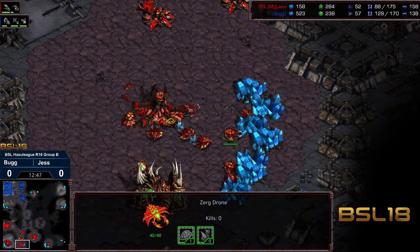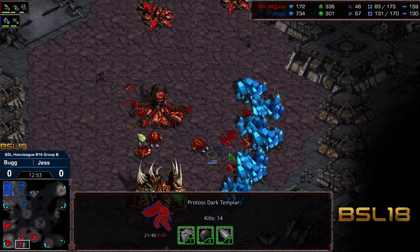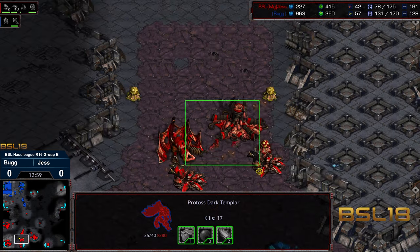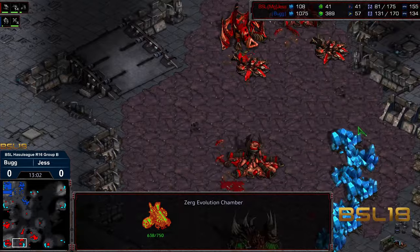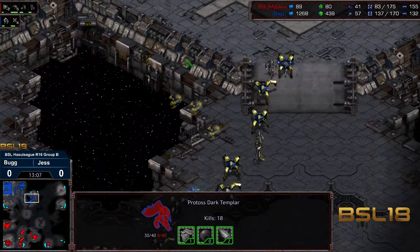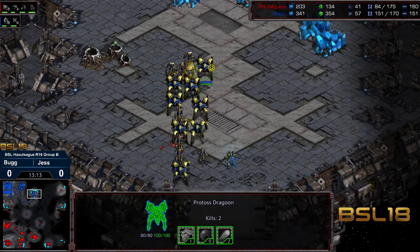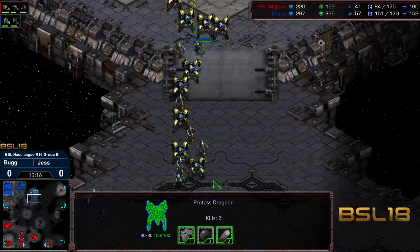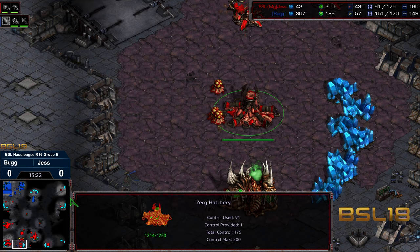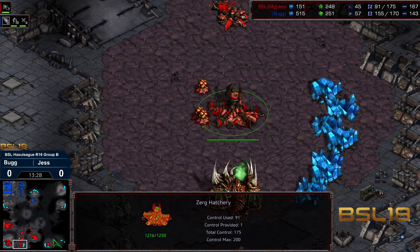This has kind of been a problem for Jess throughout a lot of these matches — where the macro is absolutely on point. That Dark Templar still going — 14 kills and still going. It looks like Jess didn't realize... Again, the overlords — what were they paid in? Like, what are overlords interested in honestly? Where you can be like, here, take this helium? 12 o'clock location — Bug is easily going to be able to take that now. Complete reversal of fortunes from the early stages. Honestly, Jess did everything right up until the last three minutes here, which is devastating. That's got to be frustrating for Jess.